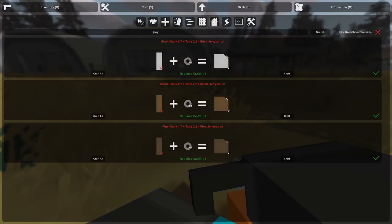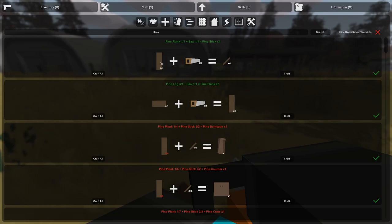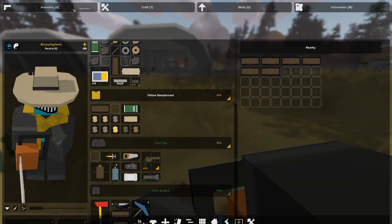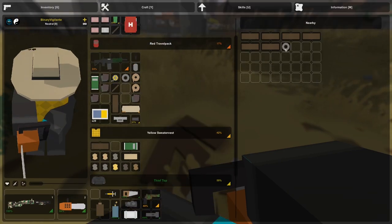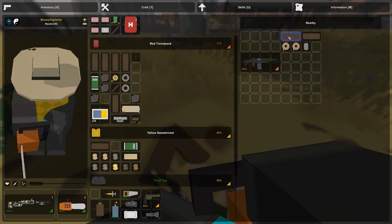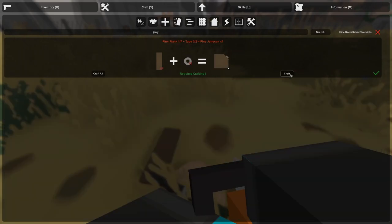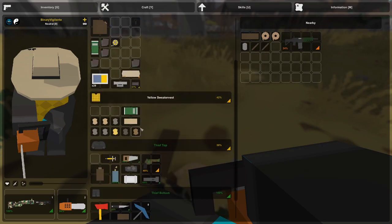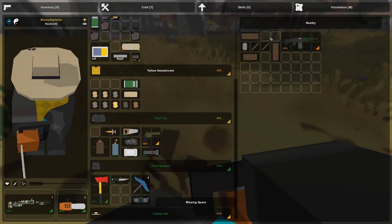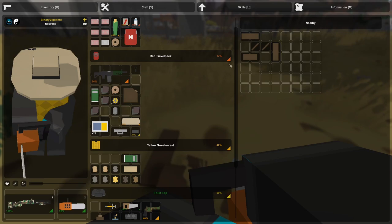Sometimes it's easier to search for it than to find the category. I need the planks, so I'm going to drop some stuff to pick them all up. Now we go for the jerrycan and craft it. Then I can drop the sticks because we don't need them. I have an extra plank we don't need. Let me pick the jerrycan back up and organize my inventory a bit.